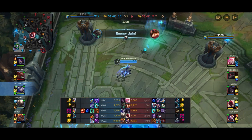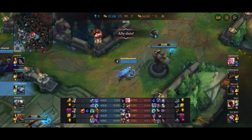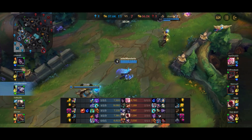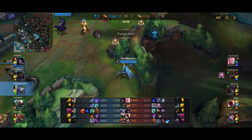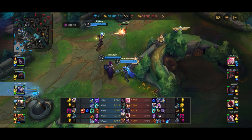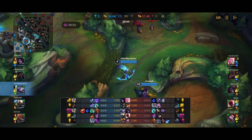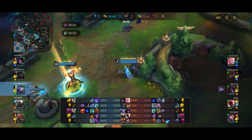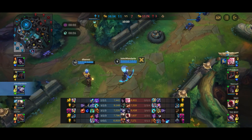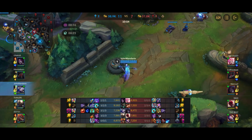Ash support has amazing utility. The main weakness is that she's incredibly squishy and obviously not tanky whatsoever — you're like any other ADC, and if you get caught you die. But with the slows and all the good stuff, it's really difficult to catch Ash. If you do get caught, you're probably out of position and probably deserve it, which obviously happens from time to time, and that's pretty normal.